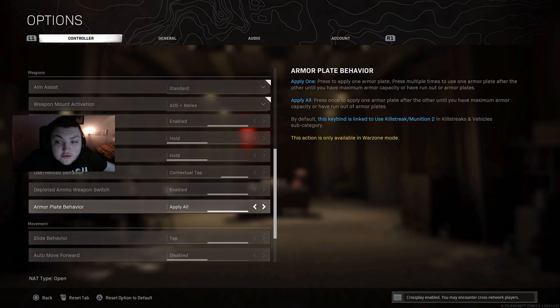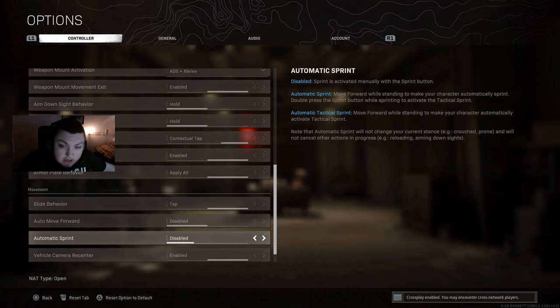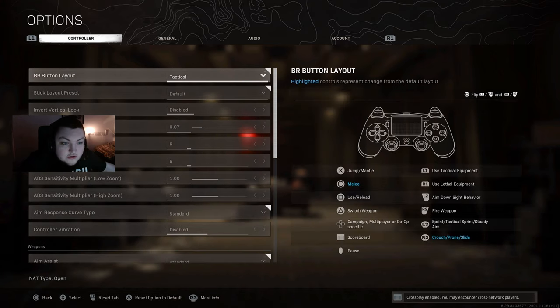Slide behavior I've set to tap. I was on hold to slide, but I changed it to tap to slide because Call of Duty Black Ops Cold War has tap to slide by default. Automatic sprint is disabled — I know a lot of people use auto sprint. I'd say play around with it; if you're good with it, just keep it on. Parachute auto deploy I have set to disabled — playing with it disabled makes getting helicopters a lot easier at the start of the game, and helicopters are very beneficial in Warzone to set up for late game. That's going to be it for all my controller settings.